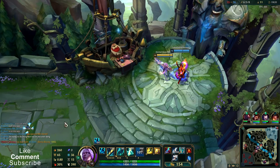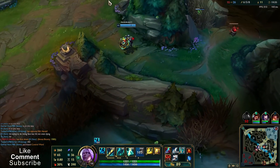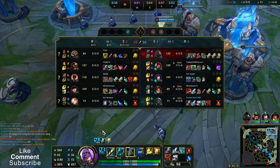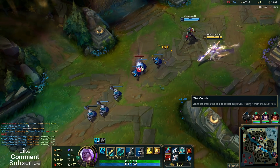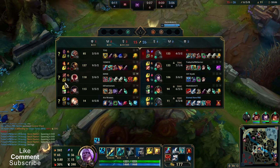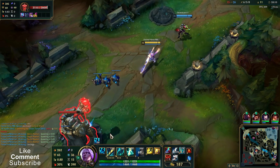I just finished Mortal Reminder. Now I can get Executioner's Calling — it's not priority, especially when we are ahead. It's very unlikely for them to take Baron — zero chances.